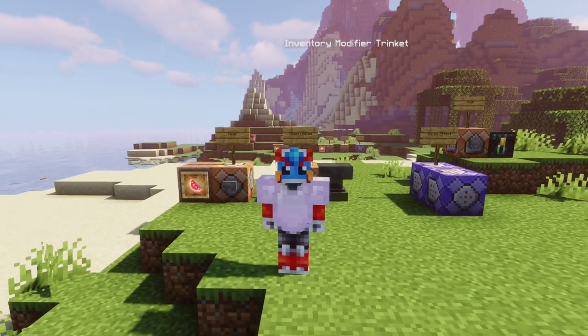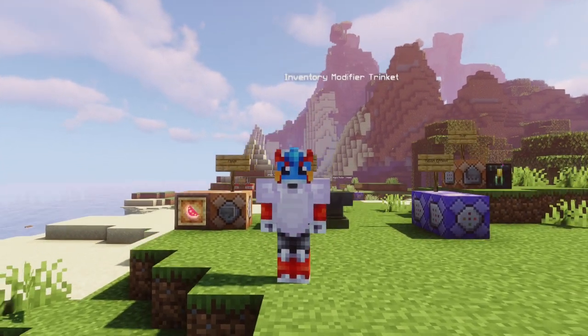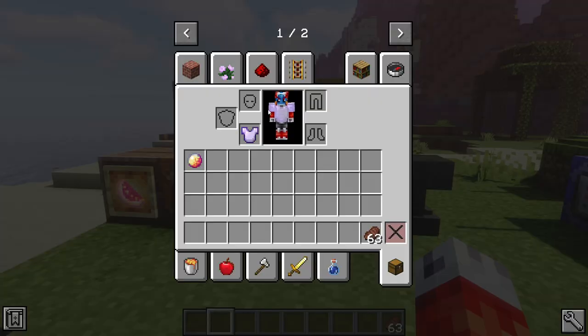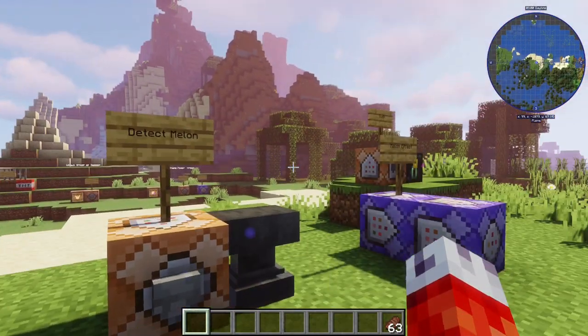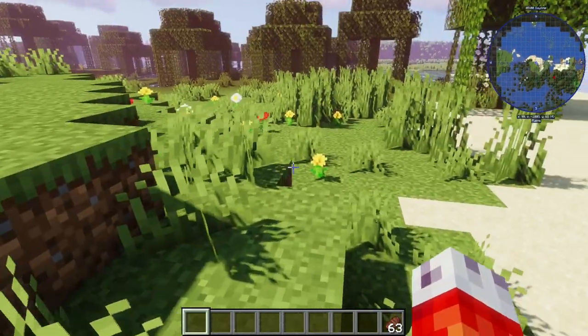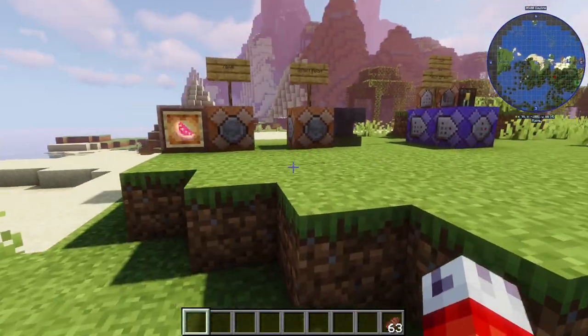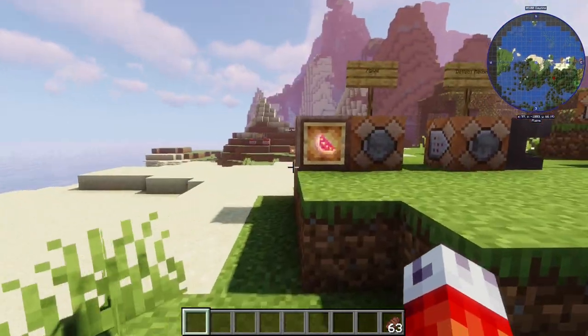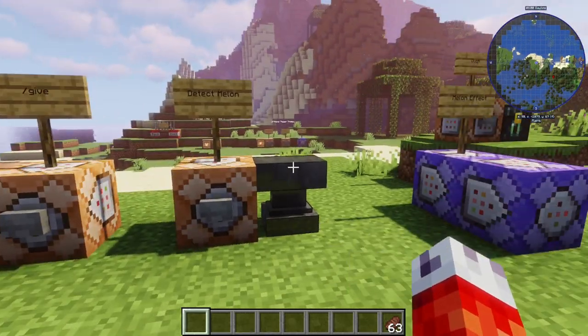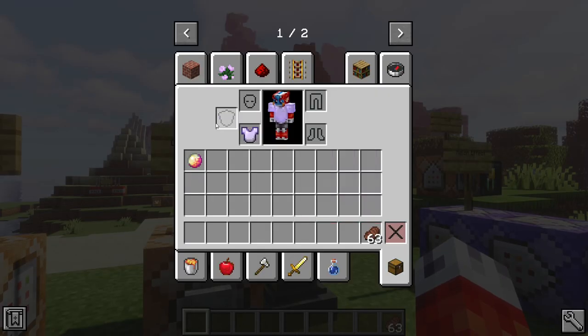We're already running into a bit of an issue if we want to make a large-scale RPG, and that is the deal of real estate. We only have four armor slots, one offhand slot, and whatever we're holding in our main hand — that's only six slots. That's not enough. If you play roguelikes, you know that you want to have loads of items, passive effects, active effects, all sorts of crazy items.